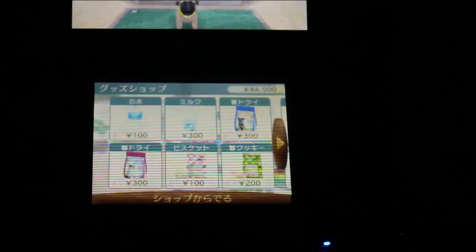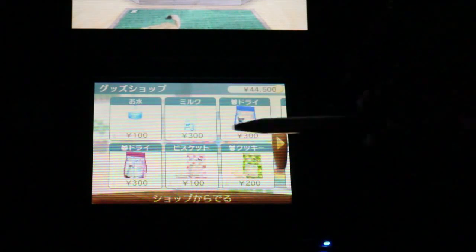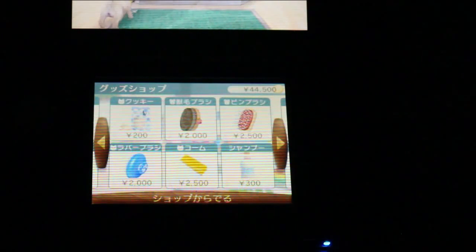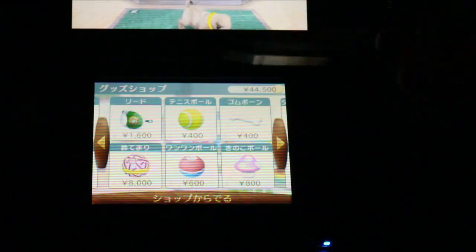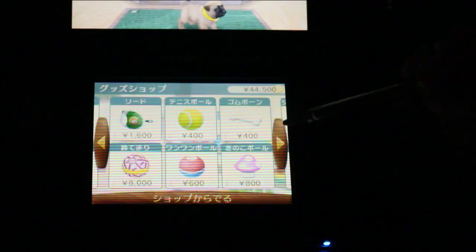So here we have the sort of the day-to-day pet store stuff. We have things like water, food for both dogs and cats, because you can get cats in this game. And there's different snacks, different types of brushes you can use, a bit of shampoo for cleaning your dog.